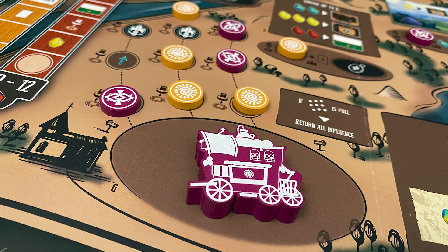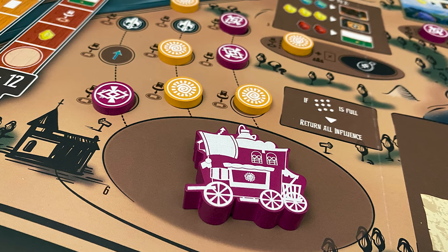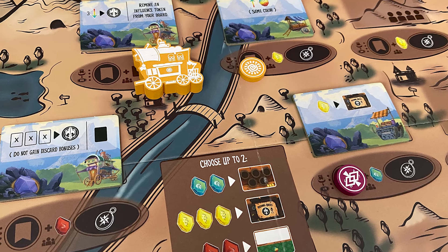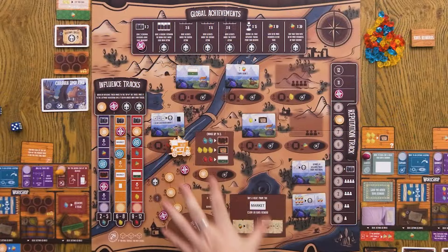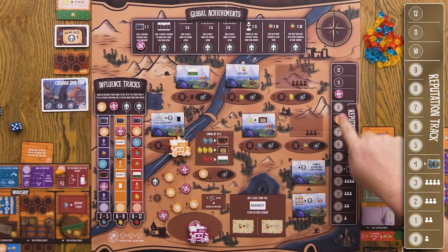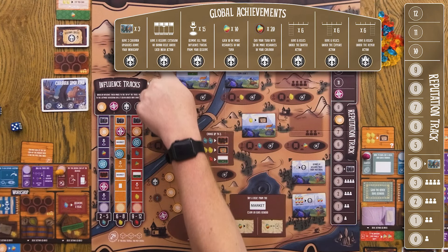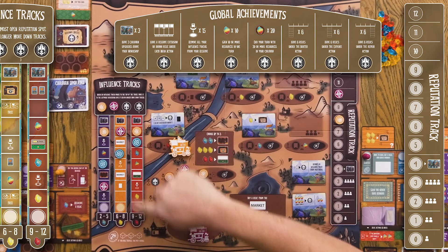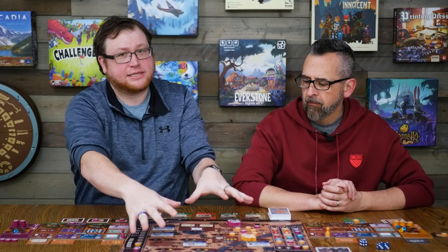This is kind of the town — Ignis. We're vying to be mayor, or take control and lead it. You're doing that by moving your little caravan out to these variable different action spaces, which take up the whole center of the board. But the real crux of the game is this reputation track over here. A lot of the actions you do move you up in that reputation, including completing some of these global achievements at the top and going up these different influence tracks, which will give you a bunch of different rewards in addition to victory points.